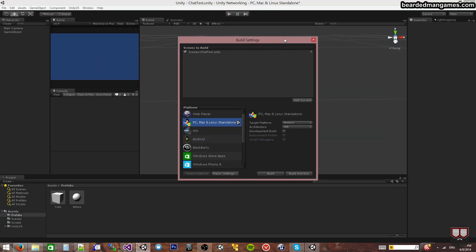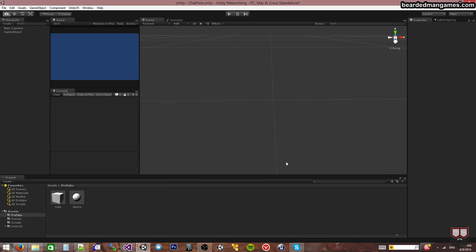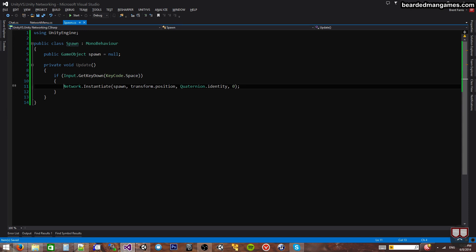Now everyone can spawn cubes. Whoever spawns the cube - whoever is calling network.Instantiate - owns the cube. Now I said I want the server to be able to own all cubes. I want to be able to spawn them the way I am right now, but when the client spawns the cube, I don't want it to own the cube. What I want it to do is request for the server to spawn the cube, so the server has ownership over the cube, not the client. We can do that by making an RPC call.